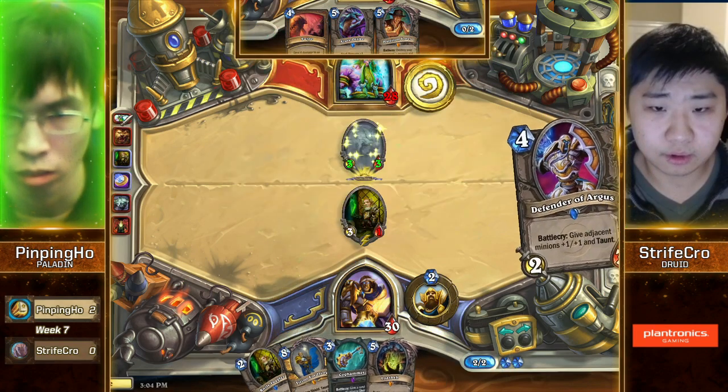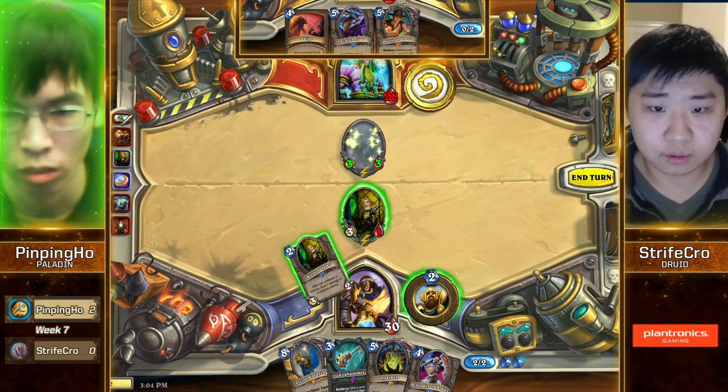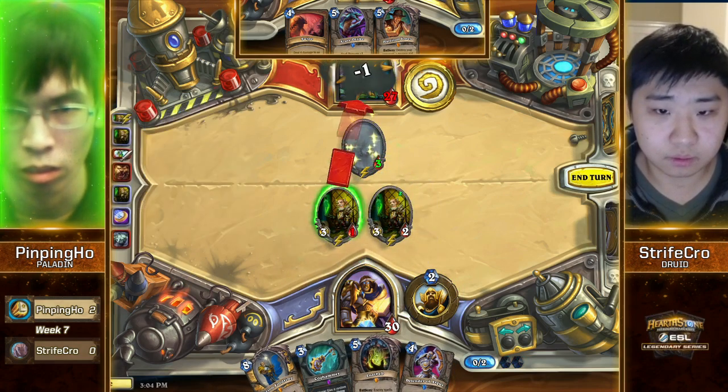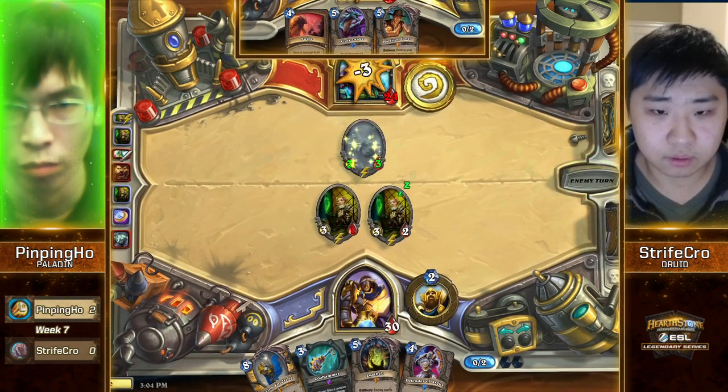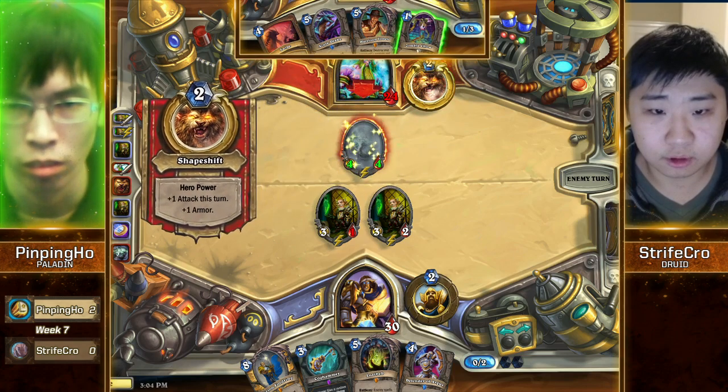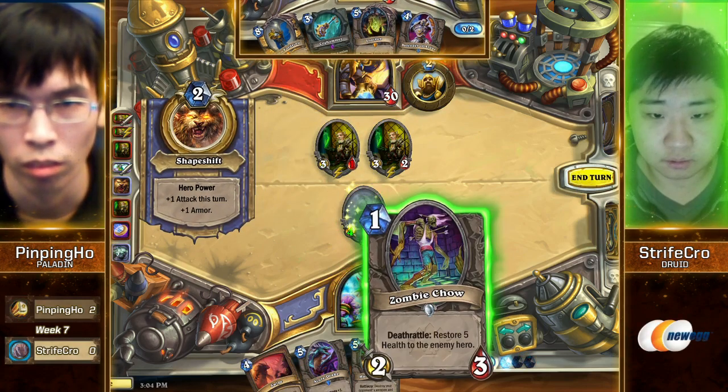Casual nine-damage two-drop from Pingping Ho. Strifecrow's planning on hero powering that twice in a row. This struggle's pretty important too. Oh, it misses — so that allows the free trade. That's great for Strifecrow. Coghammer will be able to take care of that.